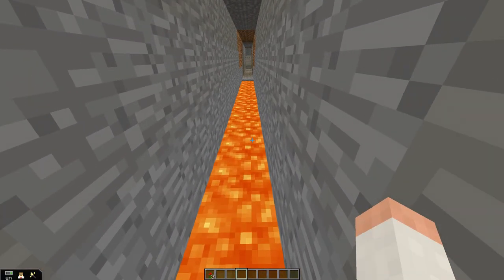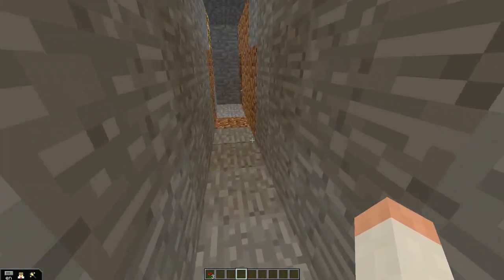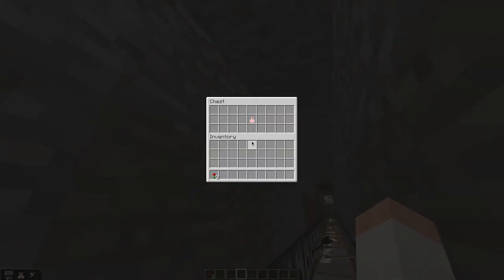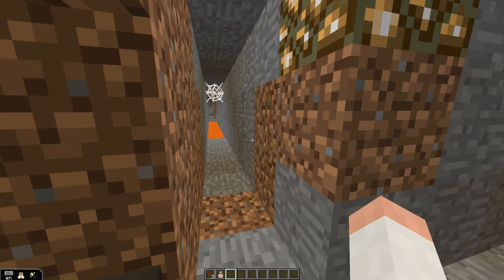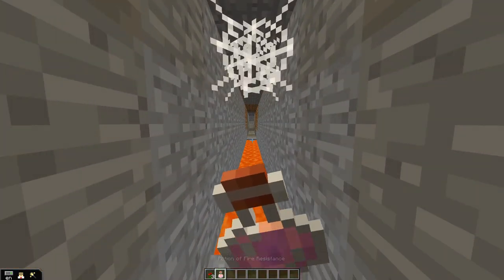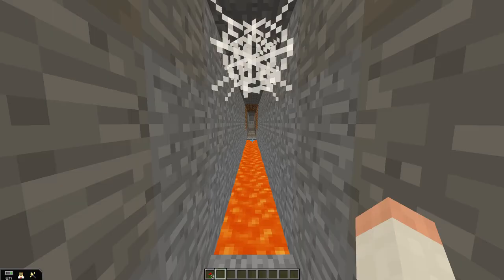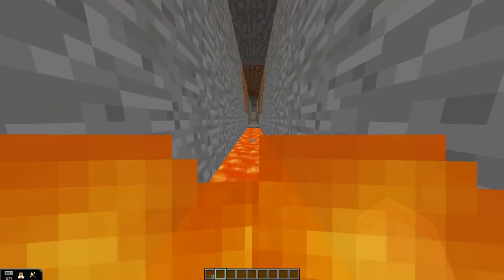So now we need to get through this giant lava pit. As you probably know, you can't really swim in lava. So let's look around here — and there's actually a chest up here with a fire resistance potion. We'll drink that up, and we're now actually invincible to fire for the next three minutes. So we can just swim on through, even though it looks like we're burning alive.